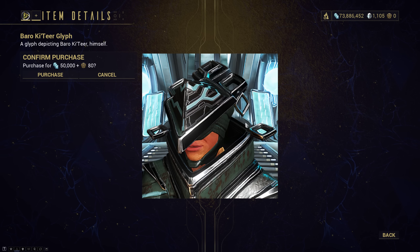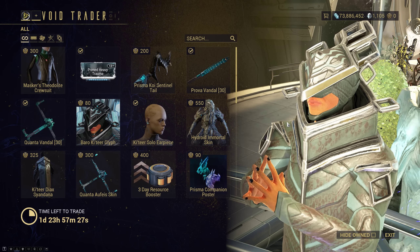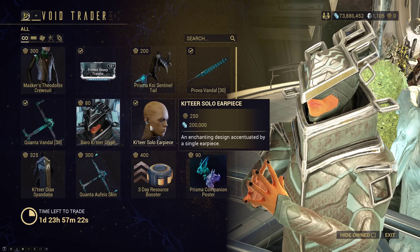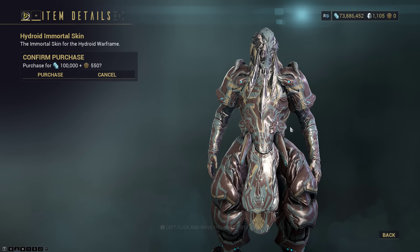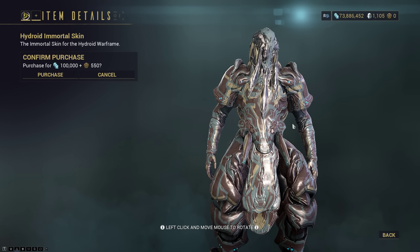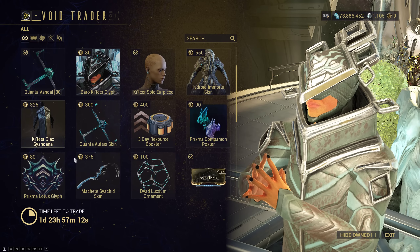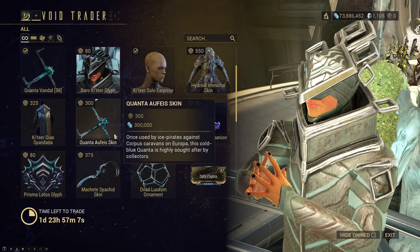We even have a Barrel Quatir Glyph here, if that's your taste — look at that smirky face, knowing that you're buying his overpriced goods. We have a Quatir Solo Earpiece that doesn't really show that well here. Hydroid Immortal Skin — if you, for some reason, play Hydroid and you like the Immortal skin, well, you can pick this one up. We also have a Quatir Diac, Cyan color, just a different recolor but typical of what he usually brings.